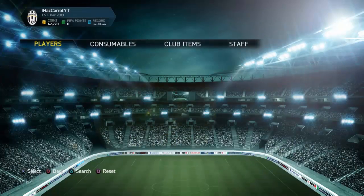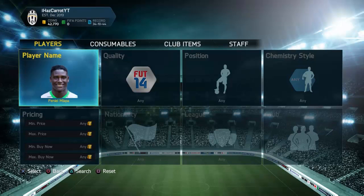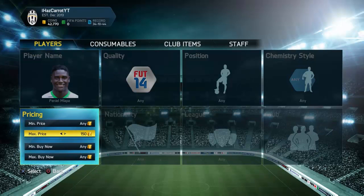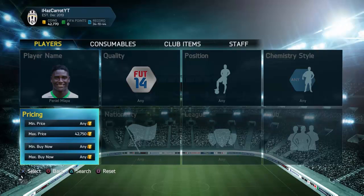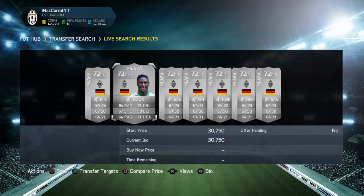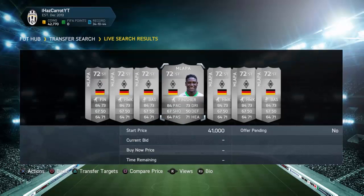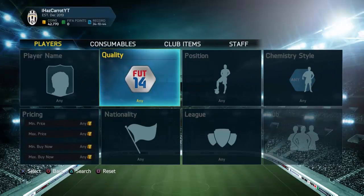We did get outbid on our cards. I was looking at MLS players because there's an MLS cup out, and I was looking at Malapa. The quick bin and cheap bin show Malapa going for 50k, and I was thinking if we pick up a Malapa for 42k we're making a near 10k profit. I'm going to see if there's any available.